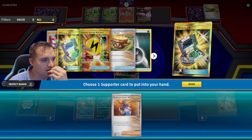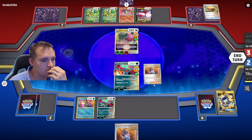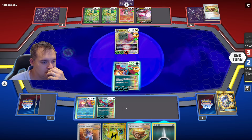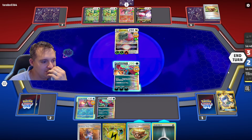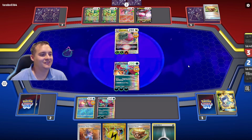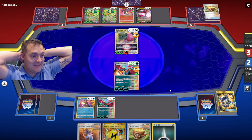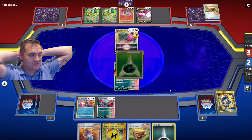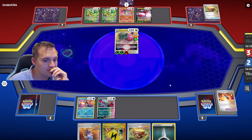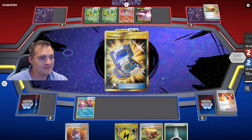I don't have a way to find Great Tusk, but I have two energy with Earthen Vessel and Superior Energy Retrieval. This Roaring Moon goes down. No Great Tusk. I have to save the last Sada for the turn we attack with Great Tusk. I have Superior Energy Retrieval so I can get energy back. Oh my gosh — I can win if I top deck Great Tusk right now. He needs to be in the top two cards. If he's in the top two, we can win.